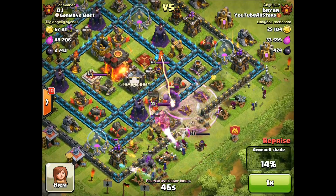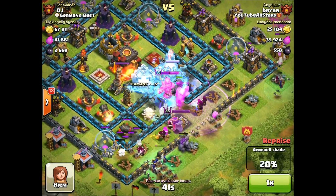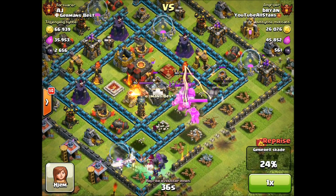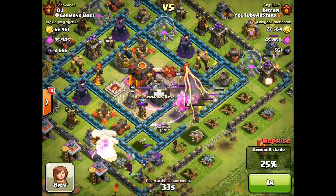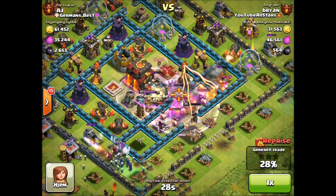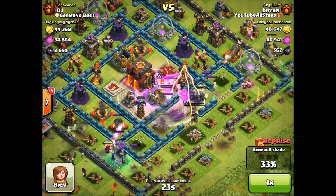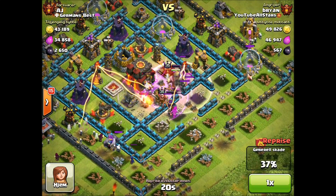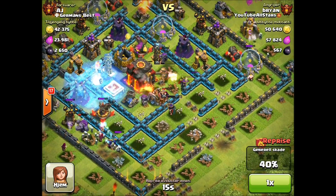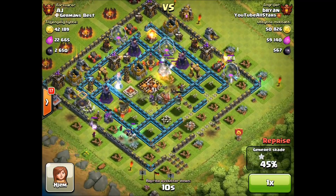I'm attacking this guy AJ from German's Best. A lot of you guys were asking me why I'm in Norse — a different language. The reason is because the chat is a lot better. In US chat, people don't really talk much in global, but it's fun to talk in global in Norse because there are a lot of high level players. I also feel like something I'd like to see in an update is separate chat rooms — not just recruiting, but places where you can hang out and talk about certain stuff. Kind of like chat groups, I think that would be pretty sick.